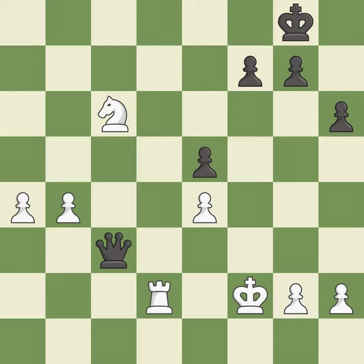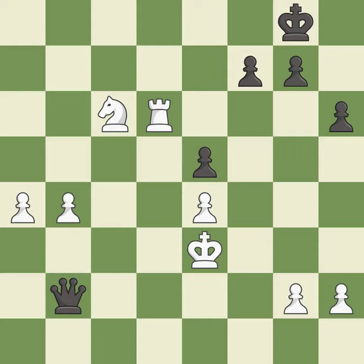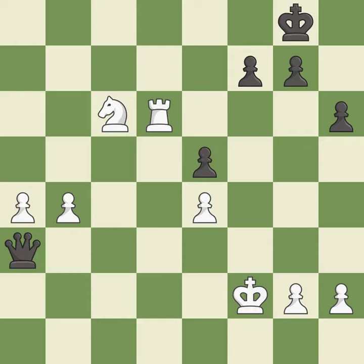That pawn was free for the taking — it is best. This defends the attacked knight — it is best. A very strong play — it is excellent. This evades the check from the queen — it is good. This is not the best — it is an inaccuracy. This ignores a better way to evade the check from the opposing queen — it is an inaccuracy. This maintains the balance in material with a good trade — it is excellent.